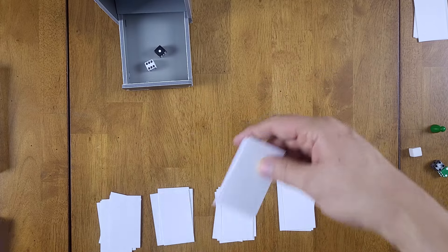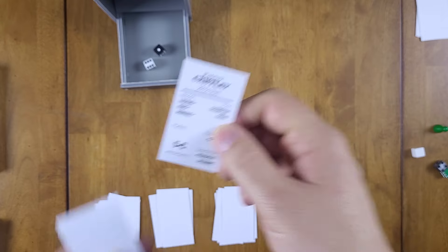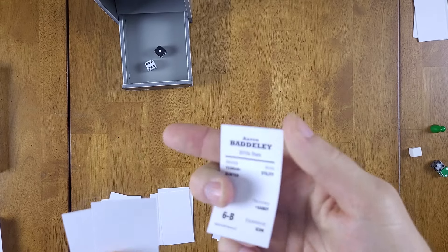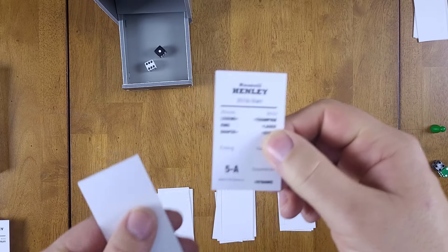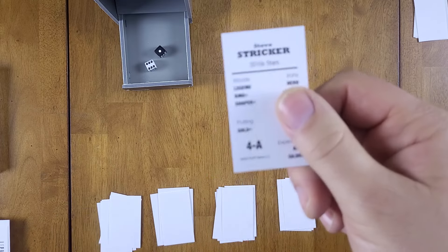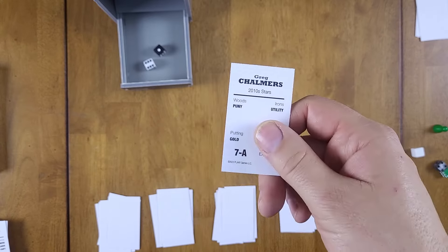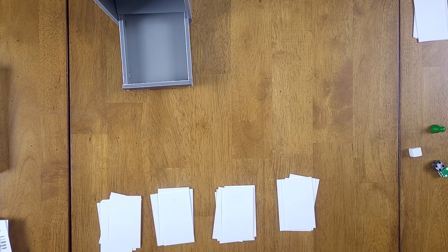Roll 16 again — six cards, so everybody makes it. Patrick Cantlay, Aaron Baddeley, Russell Henley, Steve Stricker, and Greg Chalmers are all in. At this point we've only eliminated about four players overall.